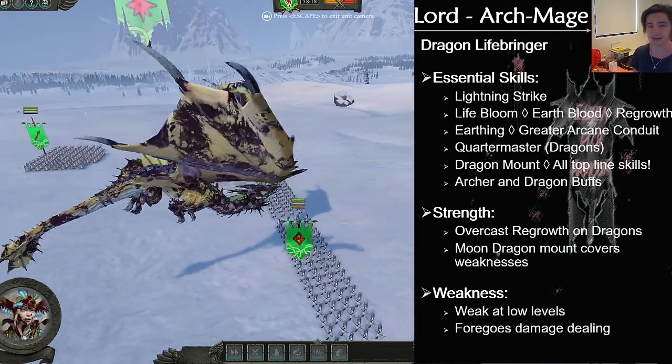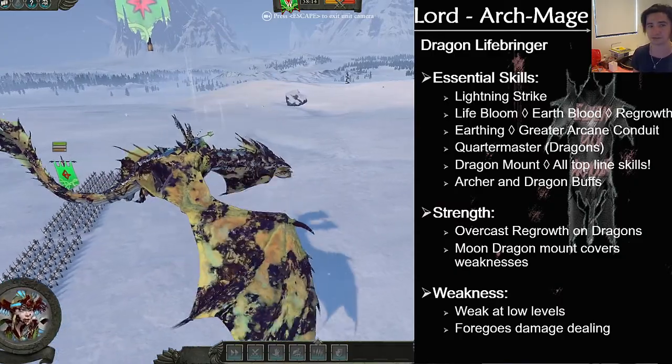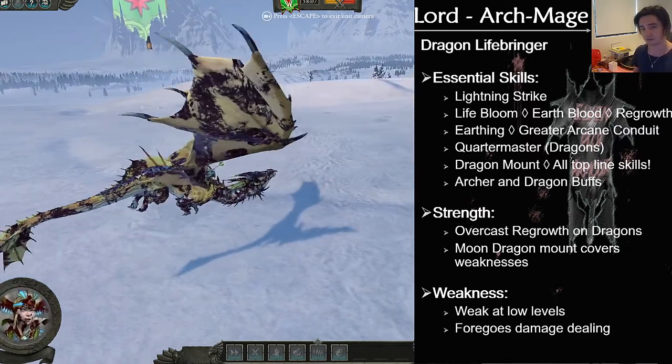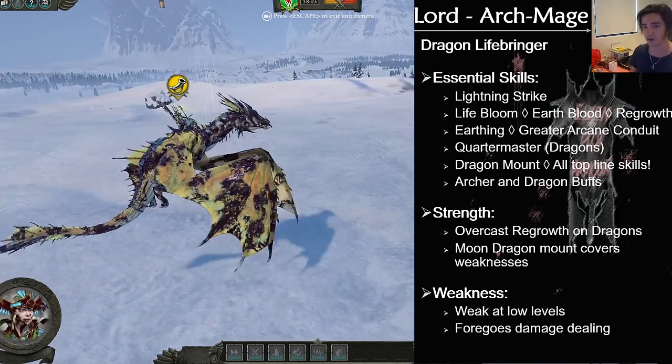You basically have to deal with being lower level for longer, but when you get her on this mount, all your problems are done. Dragons are powerful, she helps get there. But the fact that Dragons are slower and harder to recruit due to tier 5 buildings is the reason why this only got the number 2 spot on the list.